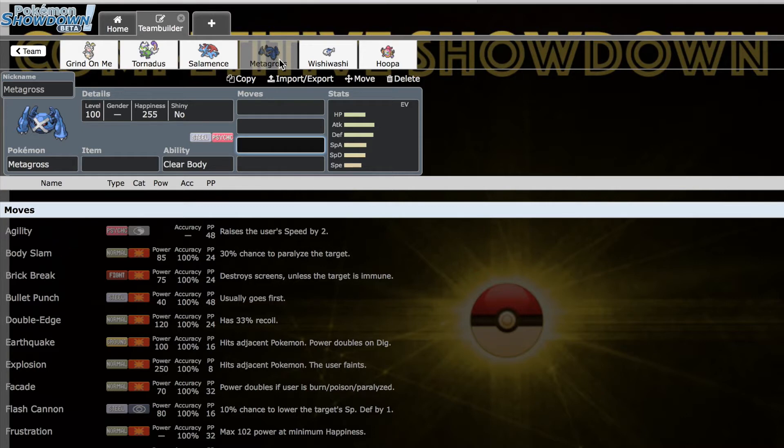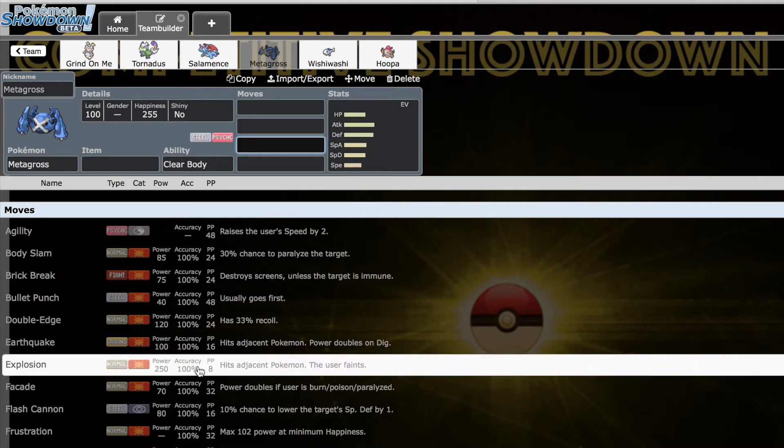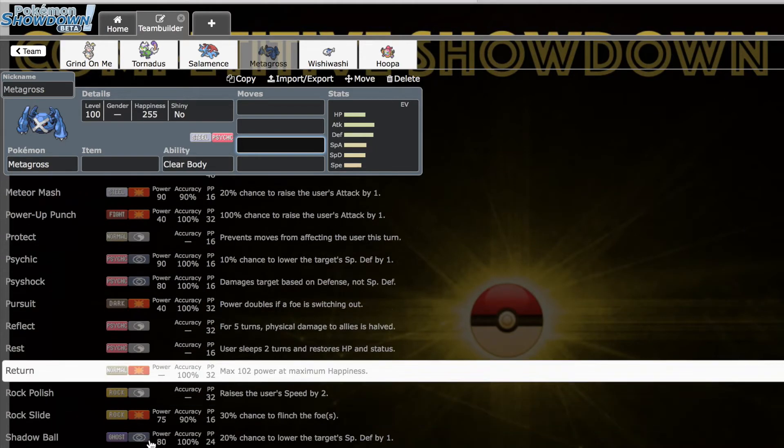Metagross is our next Pokemon — we drafted both the Gen 3 pseudo-legendaries. Our team's average BST is actually 570, which is just nuts. Metagross is a Pokemon people sleep on — that 95 Special Attack really isn't bad and it definitely has some usable special coverage: Flash Cannon, Psychic, Shadow Ball, Signal Beam, Sludge Bomb — very respectable special coverage.